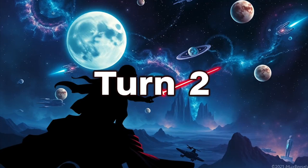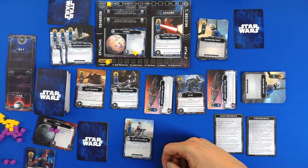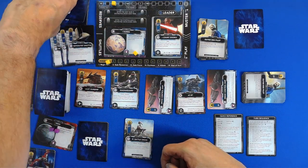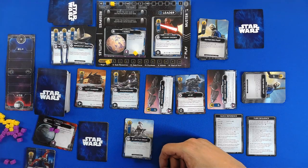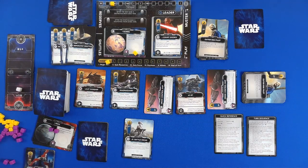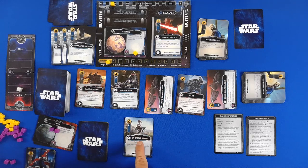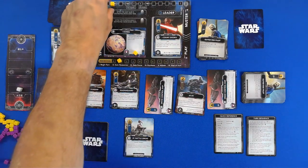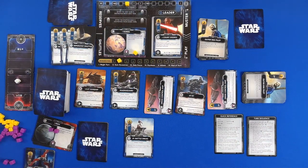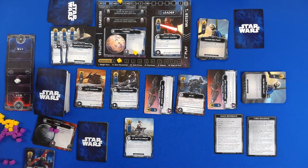Turn number two. The Empire is going to purchase for three points and buy one Outer Rim Pilot. But they will get one new shuttle. I had another force point — I could have bought a TRT. They have three, bought one, so one left over. This goes up by two. Force went one in their favor.